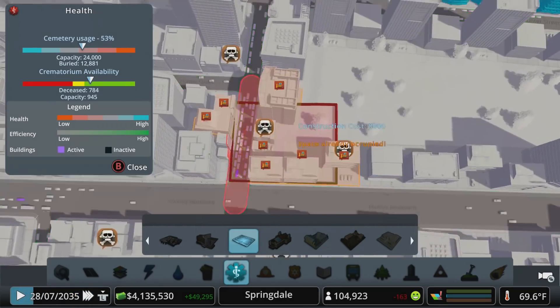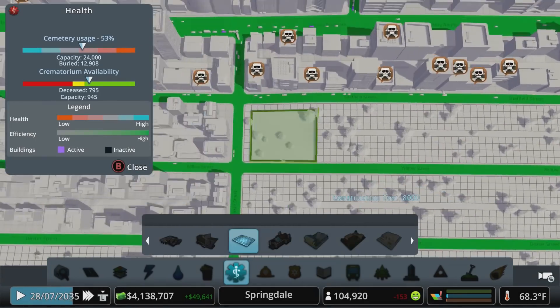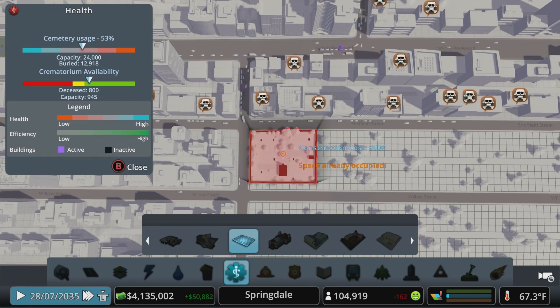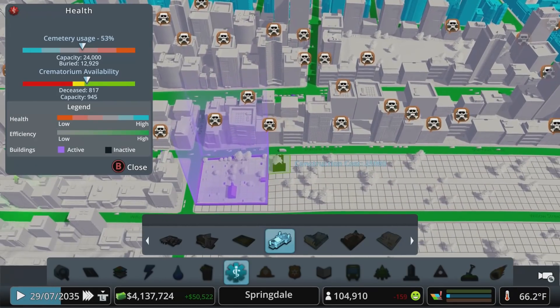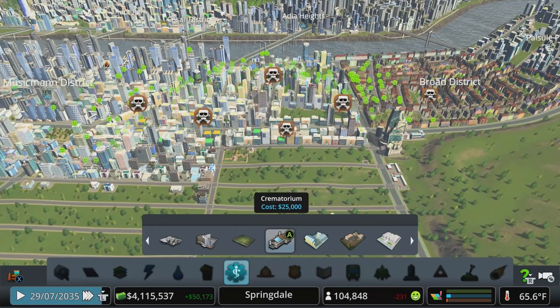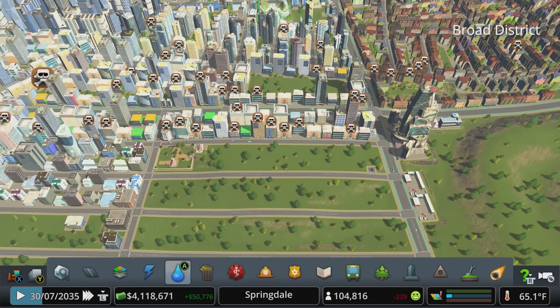Maybe in this office park area - actually it makes more sense to throw it in what will ultimately be residential. We'll do that. Give them a crematorium too because the availability is just on the edge of green - we'll get more hearse trucks out in this area.